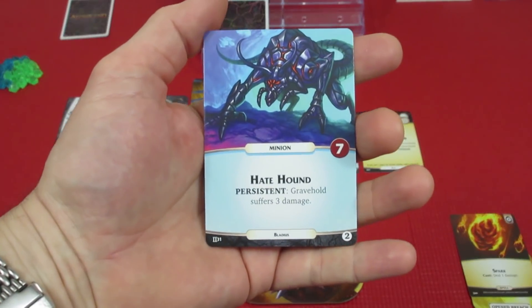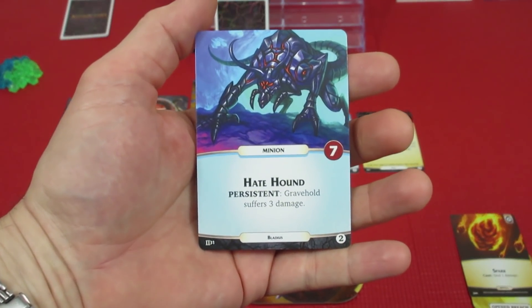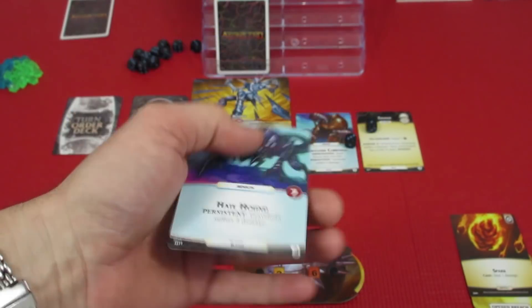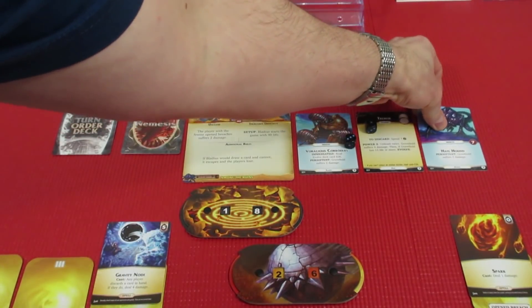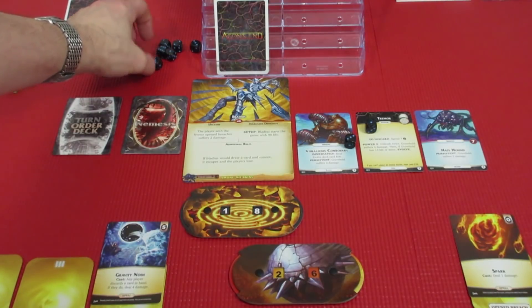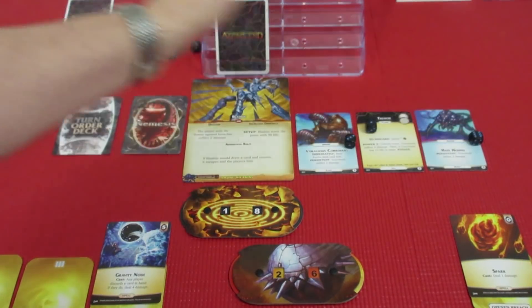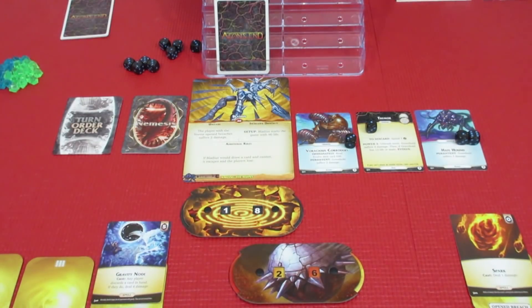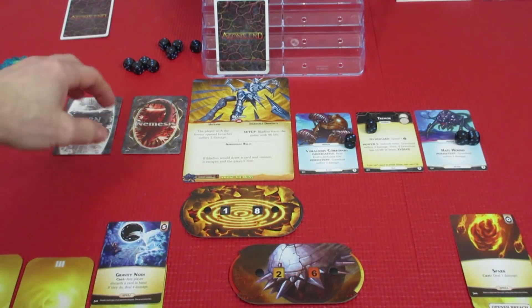It's a Hate Hound. Persistent: Gravehold suffers 3 damage. They are starting to chew the living daylights out of Gravehold. But now our players are going to be taking the rest of the turns for this round.